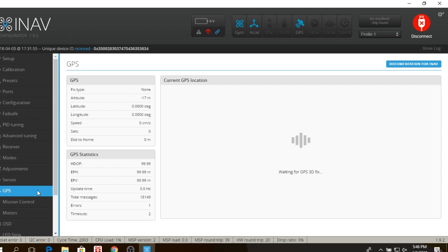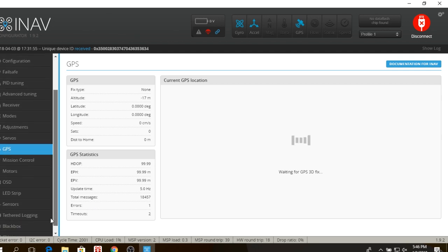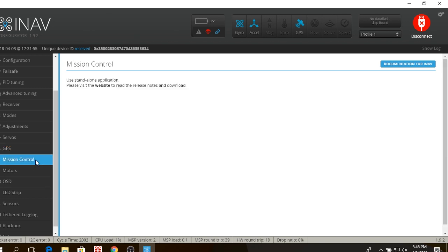GPS: nothing really big here — as long as you have your GPS wired up correctly, you'll see messages coming through. I'm in a basement right now so I'm not getting any satellites, and I don't have a battery hooked up either, but it's still flashing. Mission Control is where you do your waypoint missions, which I haven't gotten into yet.